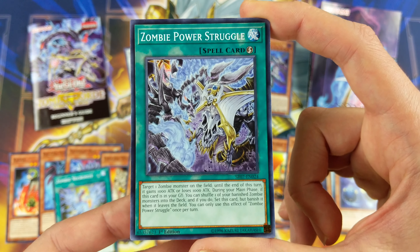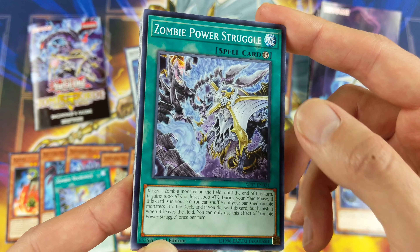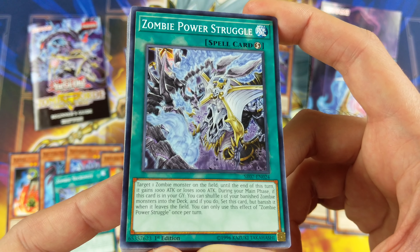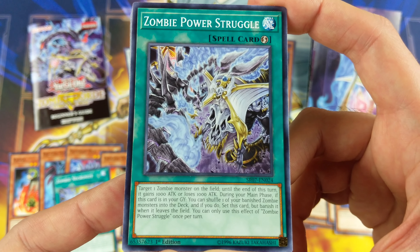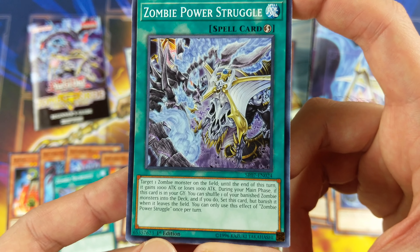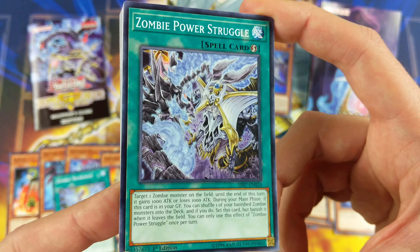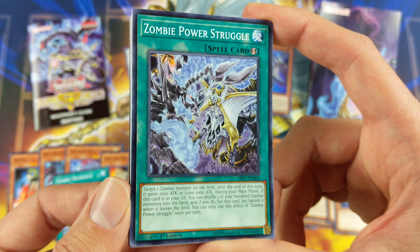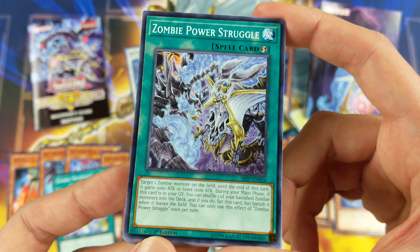Then we have Zombie Power Struggle — I think this is also a new card, featuring the baller dude. Target one zombie monster on the field; until the end of this turn it gains 1000 attack or loses 1000 attack. During your main phase, if this card is in your graveyard, you can shuffle one of your banished zombie monsters into your deck, and if you do, set this card but banish it when it leaves the field — once per turn. Good utility card; you can use it against your opponent if you have Zombie World on the field, or just for your own zombies.